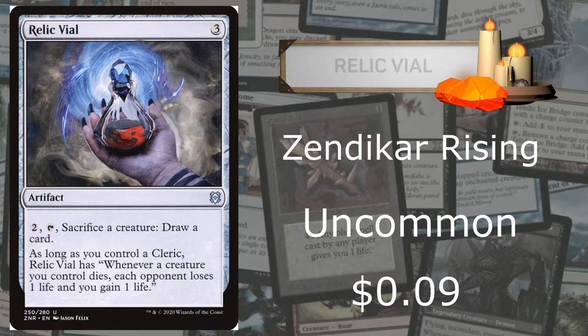Moving on to Relic Vile, which is from Zendikar Rising. It's an uncommon going for only $0.09. This card is not very powerful compared to other cards when you can draw cards for only two mana with certain artifacts. You sacrifice a creature to draw a card, and it has a tapping ability. As long as you control a cleric, whenever a creature you control dies, each opponent loses one life and you gain one life — which would be cool with tokens, but you need that cleric out.